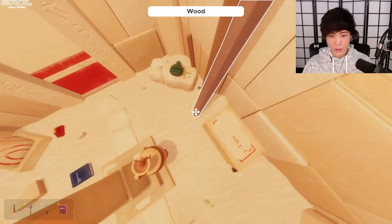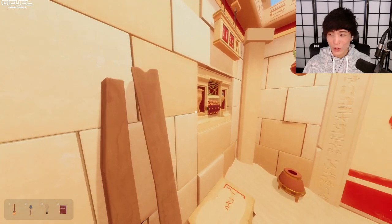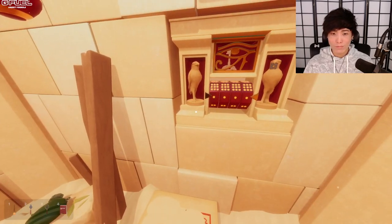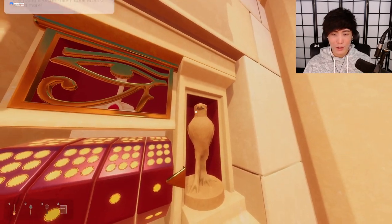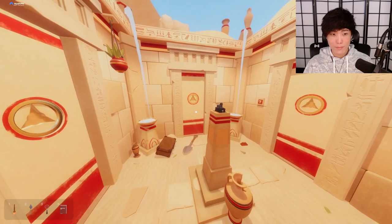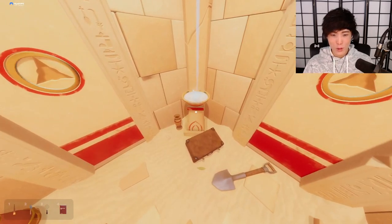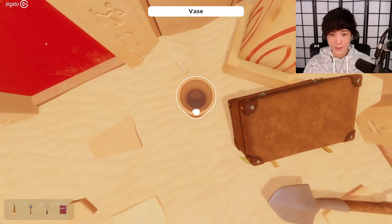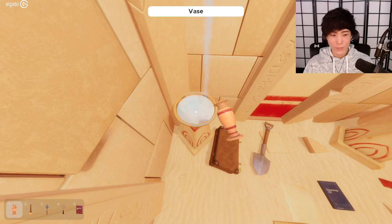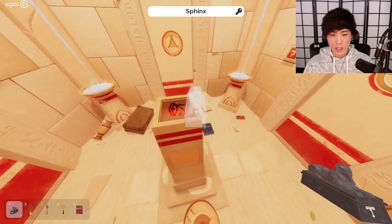I see numbers here and an eyeball. Maybe we can pull this thing down — oh, something! What is it? Token. This doesn't work. Okay, so there's gotta be a hint here somewhere. Two eagles, key, eyeball. I'm lost. Usually there's some kind of hint. Oh, we use this to fill up with water — nope. I don't know what to do. Oh, there's an eyeball!